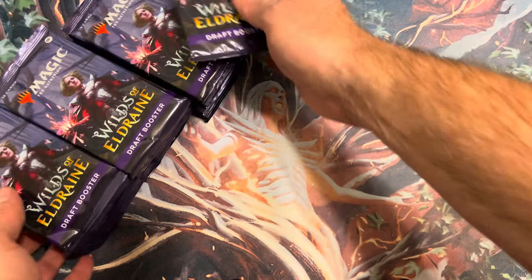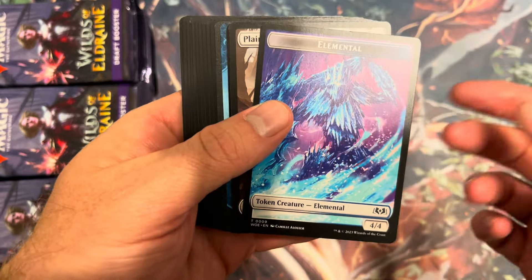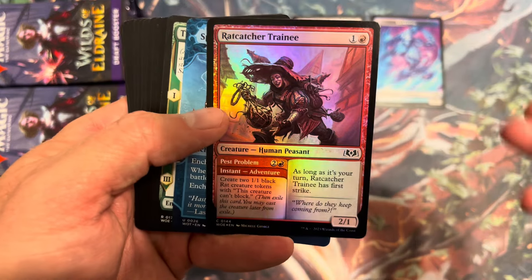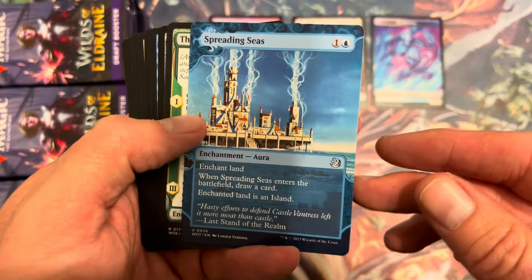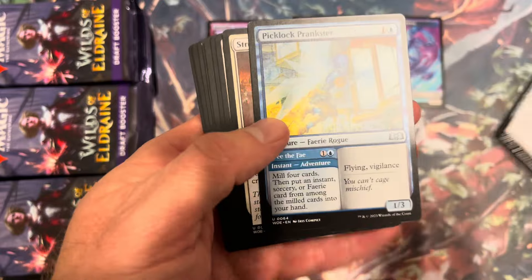I loved what I did with the collector's boosters, so I just kind of want to open some more of these and check them out. We're going to go through these draft boosters quickly. There's a beautiful full art land and a foil right on top — very nice. And one of the Enchanted Tales is right in the draft booster: Spreading Seas. Our first rare is Huntsman's Redemption.